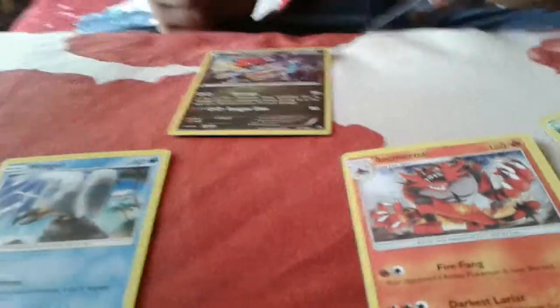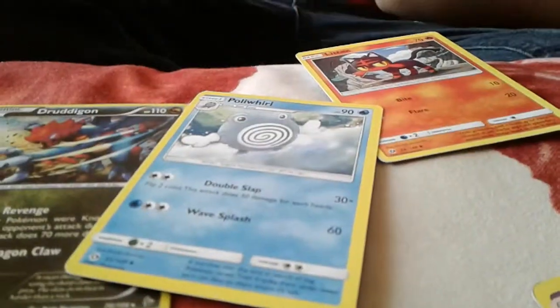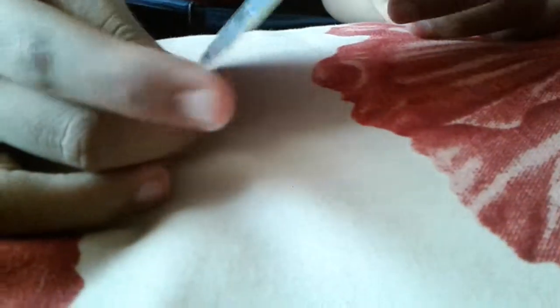We have like 10 energy cards and this weird Pokémon. Okay, now let's put these in the dump — not really, I'm not going to put them in the dump, it's very expensive. So this is the other one — this is named Dragon.